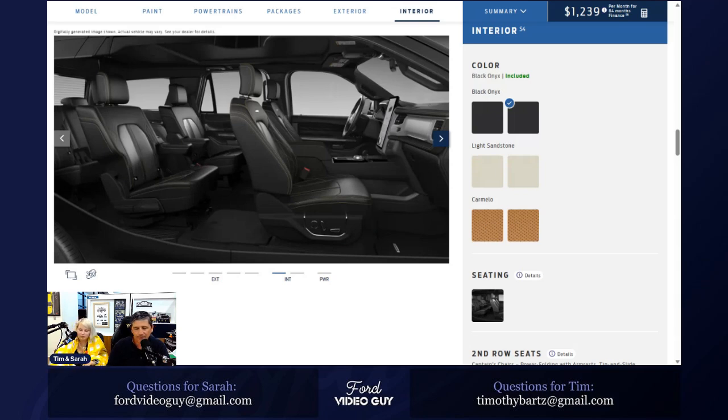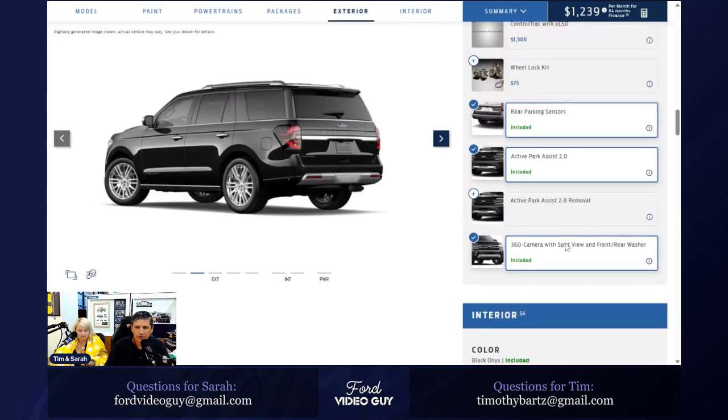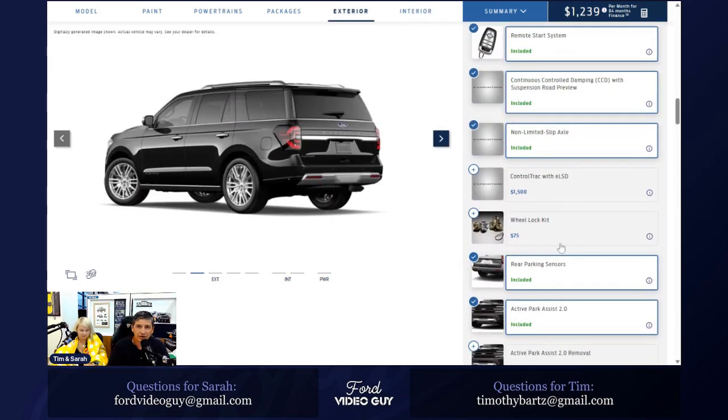They also updated the navigation system for this year. Previously there were two options: connected navigation with a three-month trial, or built-in connected navigation. This year Ford is going to one navigation option called Connected Navigation and Streaming Service. You get one year free on all trims that have navigation, and then after one year you'll pay a subscription. At least they're making it simple and consistent across all trims.